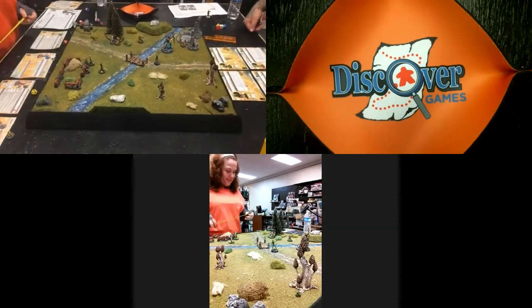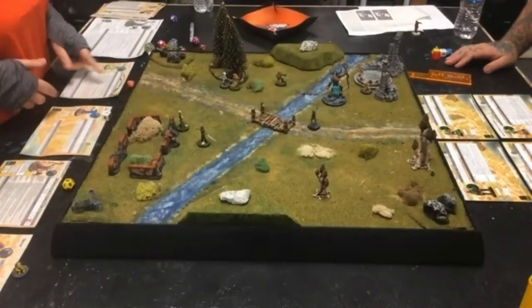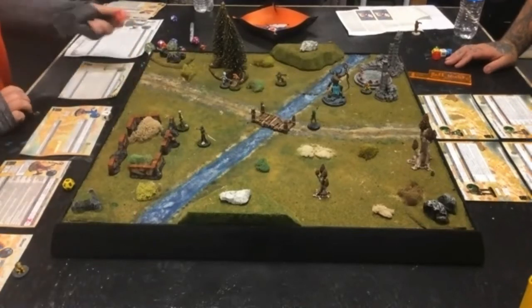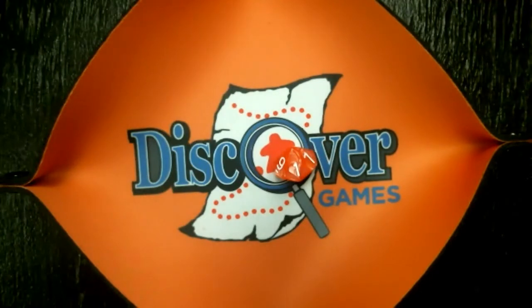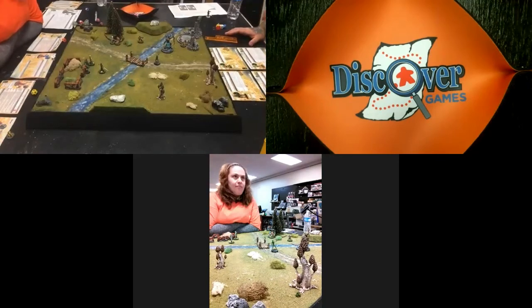Candace retaliates with her ranged attack — she didn't move so no minus one penalty. She rolls her d10 ranged attack rating and gets a one — critical failure again. The purple dice are officially blamed. Both sides continue to suffer terrible shooting rolls.